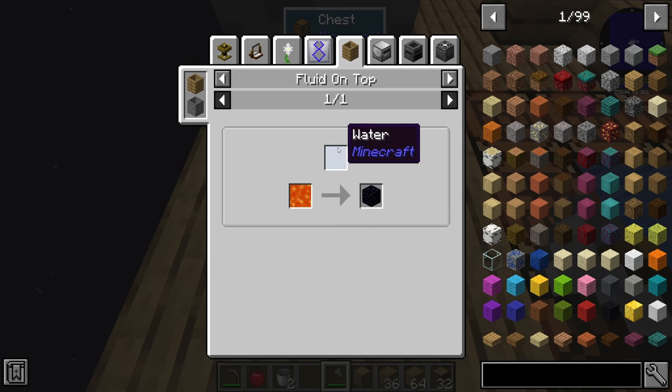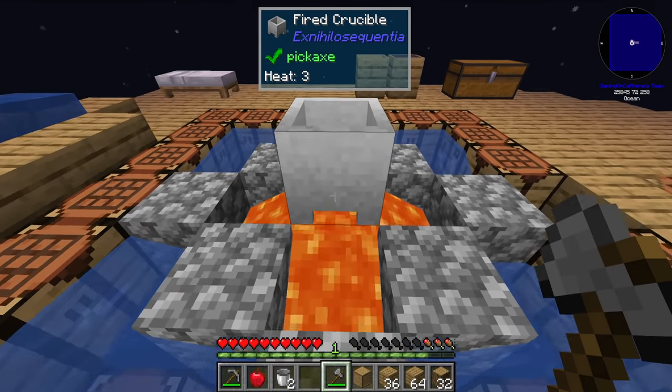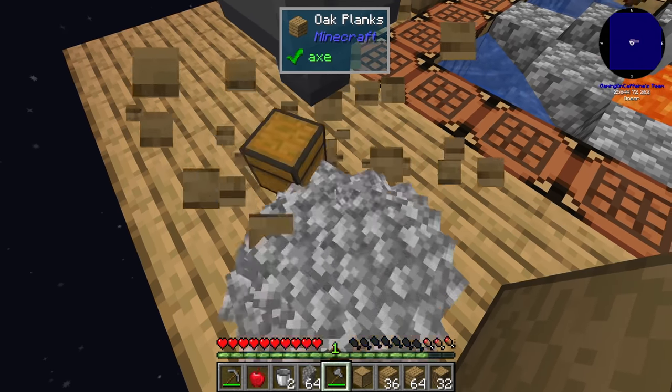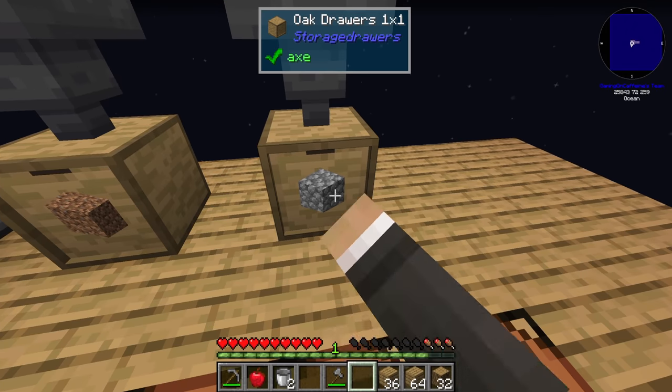We can use water and lava in a barrel to make obsidian for drawer upgrades, but right now we don't have lava being made automatically and it's quite slow in the crucible. We're probably not going to make any upgrades in today's stream, but 2048 dirt and 2048 cobblestone should be more than enough for today anyway.